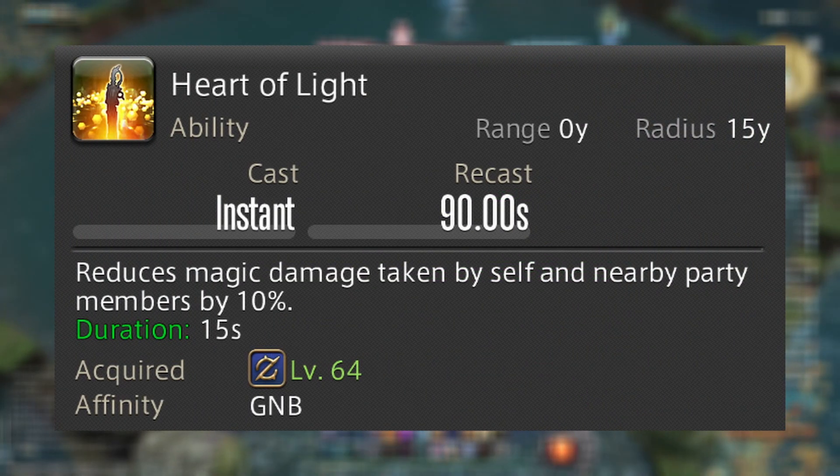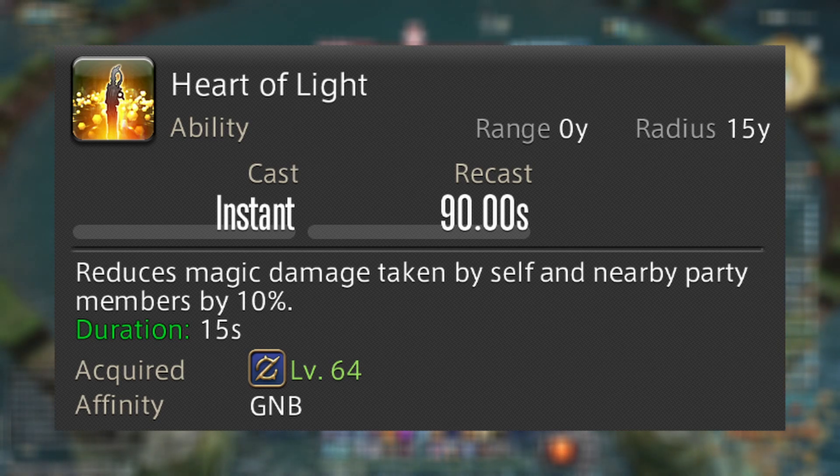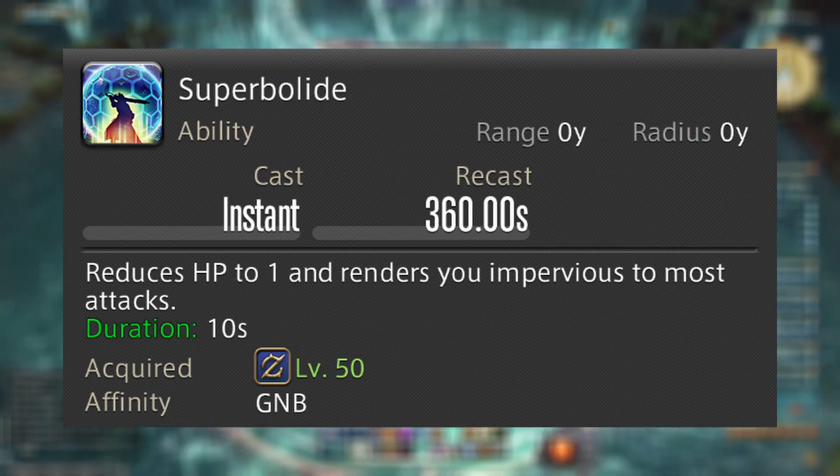Heart of Light is literally just Dark Missionary for Dark Knights. It reduces magic damage taken by 10% within a 15-yard radius with a 90-second cooldown. Last is Super Bullet, your invuln — this one drops you to 1 HP but you don't take any damage. This is very similar to Hallowed Ground for Paladins. As always, the rest are role-specific, and since I already have a tank guide out, I'll be brief.